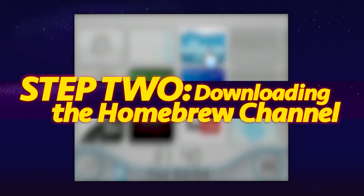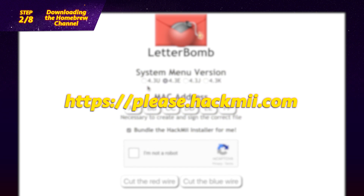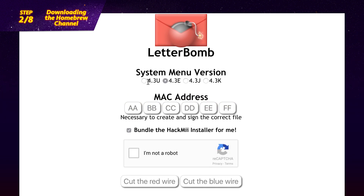Step 2: Downloading the Homebrew channel. Head to a website called please.hackme.com. This is where you'll acquire the Homebrew install files. Click the icon which matches the firmware number of your system, then enter the console's MAC address. Hackme will ask if you want to cut the red wire or the blue wire. It doesn't matter which you choose, but once you have chosen, your Homebrew setup will begin downloading. This is named Letterbomb — this will be clear why soon.